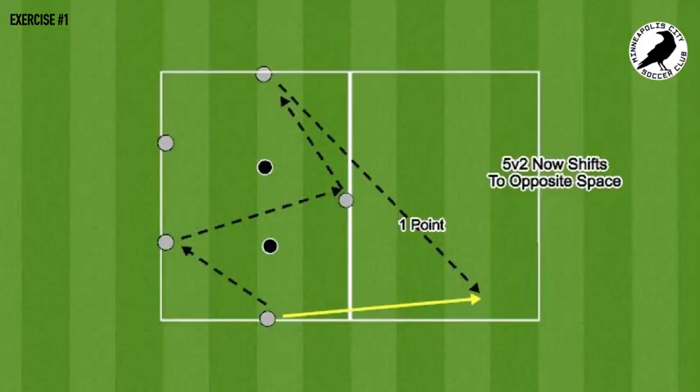From a session perspective, we're going to hit it with an exercise we did last Wednesday: a 5v2 break-the-line rondo. Building, keeping possession, looking for the right time to time a movement in behind from a player facing forward — that's how we collect points. It'll be a two-team game where everyone takes turns attacking and defending.